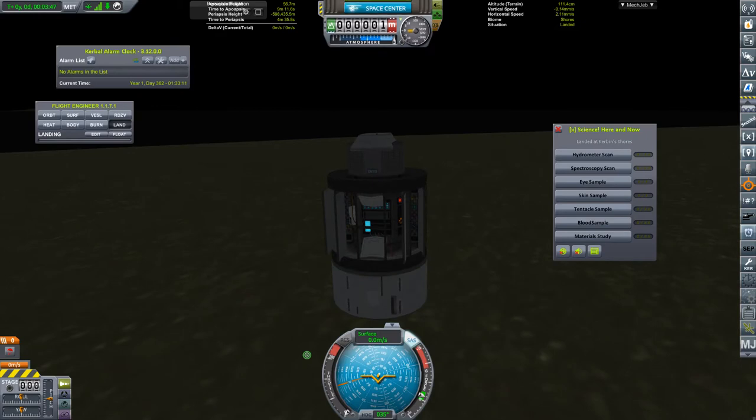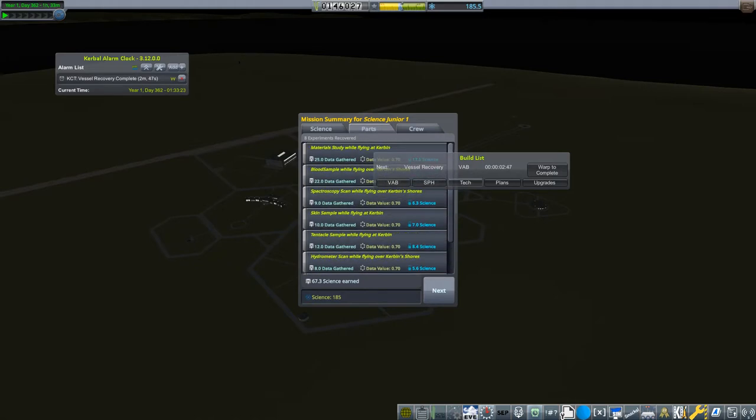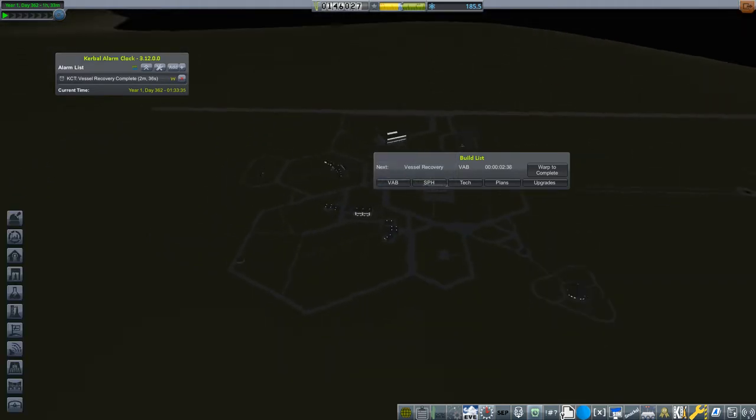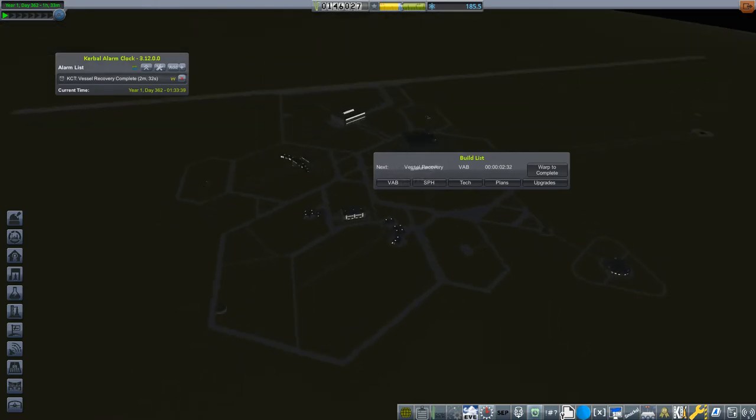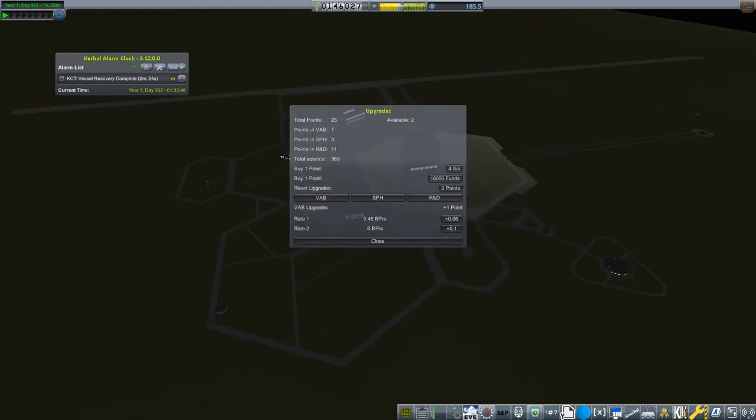Here we have landed and let's recover the vessel - recover to VAB because we will fly it right again. And we have collected 67 science points from only flying low, so the next launch which will hit the upper atmosphere will do even better. I think to speed things up, first of all we have two upgrade points to spend.